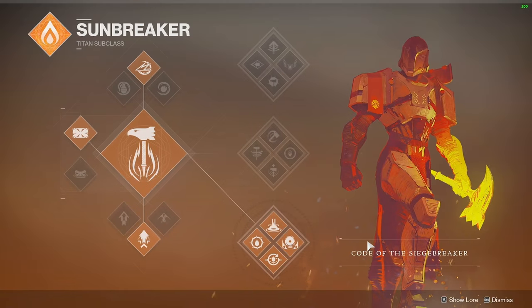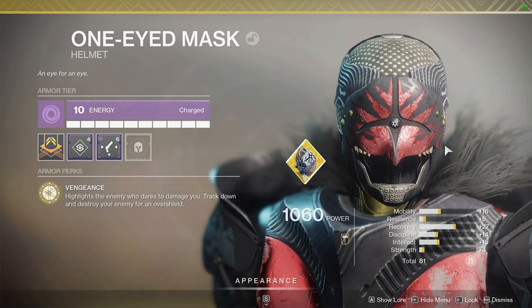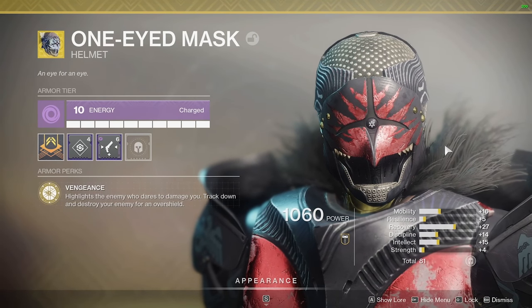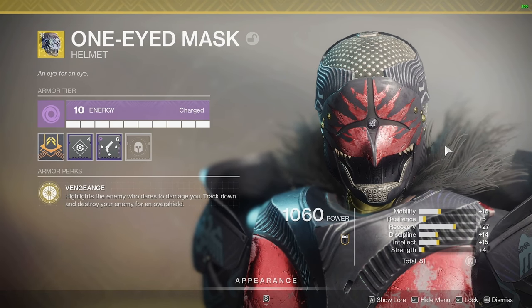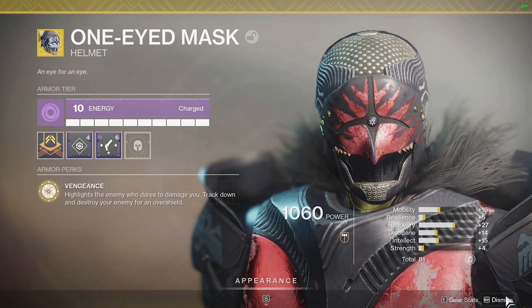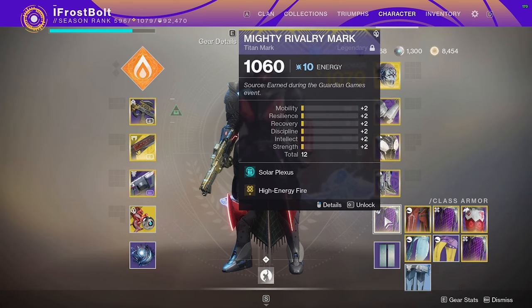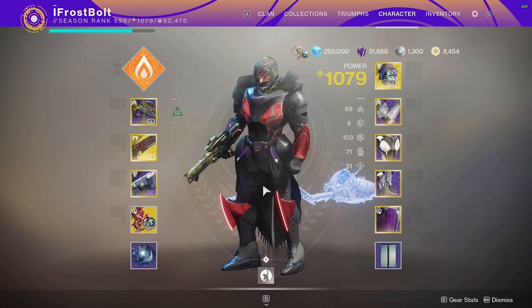We're on Bottom Tree Sunbreaker — pretty fun subclass. We've got sunspots. We're using the One-Eyed Mask exotic helmet: target somebody, get a kill, get an overshield and health regen. It's really nice if I can win my 1v1 gunfights. We are using Charge of Light mods to complement the build, and that's pretty much it. I hope you guys enjoy the gameplay — let's get into it.